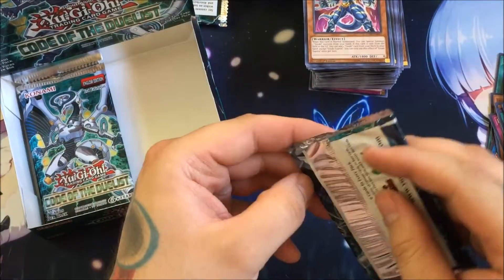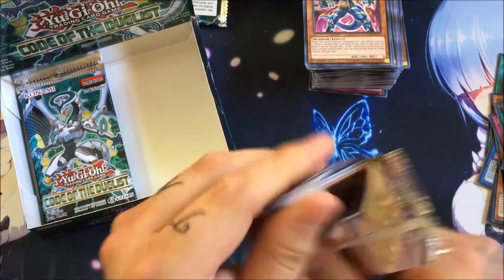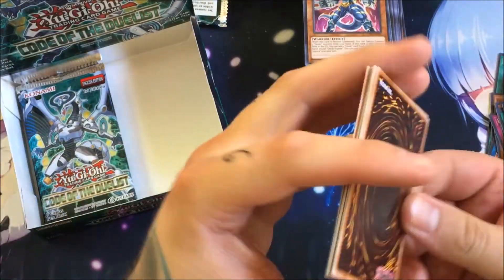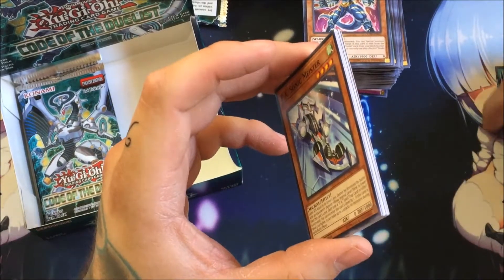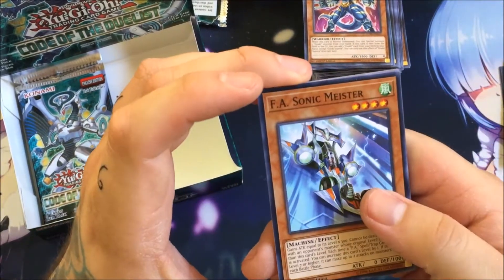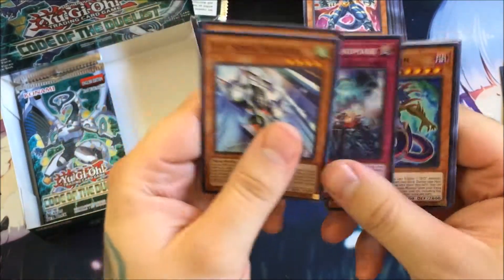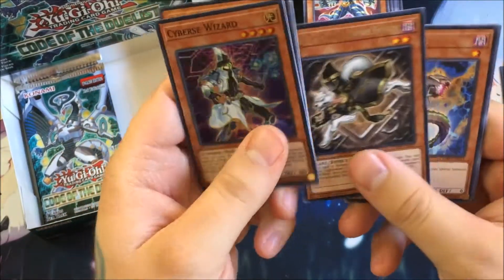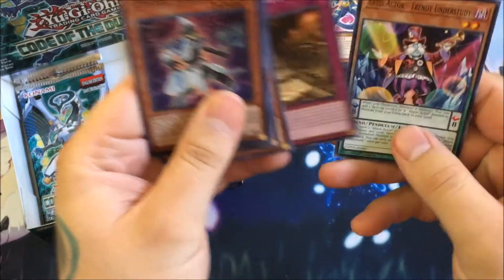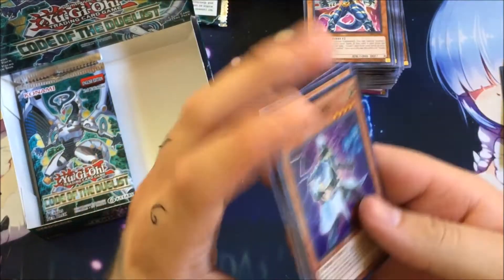We got Boogie Trap, Jane Twilight Sworn General, Speedroid Passing Glider, World Chalice Guard Dragon as our ultra rare, Goki Suplex as our rare, Three Strikes Barrier, Hackworm, Twilight Cloth, and Abyss Actor Trendy Understudy. Getting a lot of World Chalice cards — those are supposed to be pretty good, probably the best archetype out of this set. We got FA Sonic Meister, Zombina, World Legacy Landmark, D.D. Vice Typhon, Cybers Wizard, Ryko Twilight Sworn Hackworm, Twilight Cloth, and Abyss Actor Trendy Understudy.